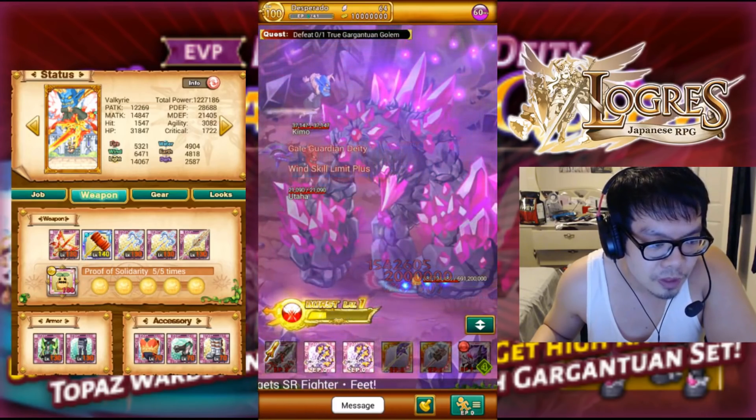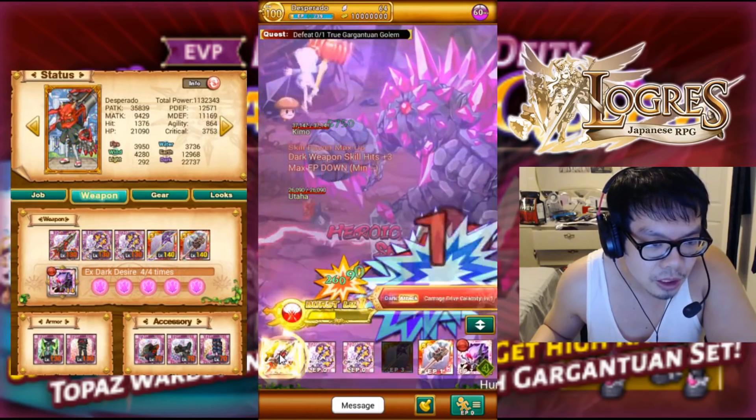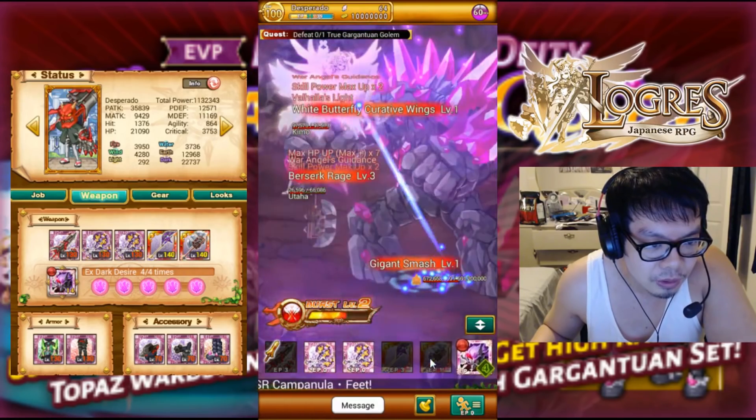Same thing if you guys play Assassin — my advice for you is to run a lot of agility. If you run a lot of agility, the boss can't hit you. Therefore it'll make your fight a lot more cleaner.